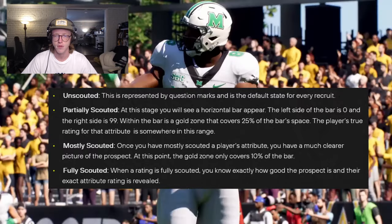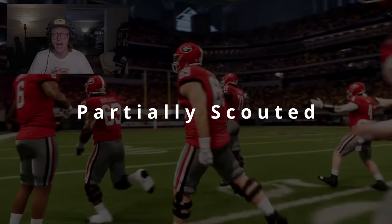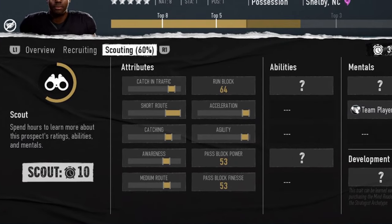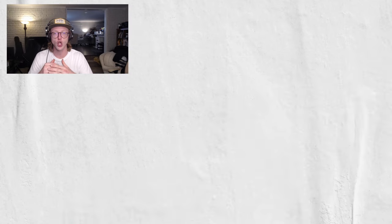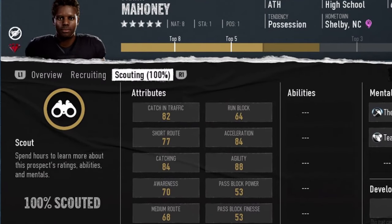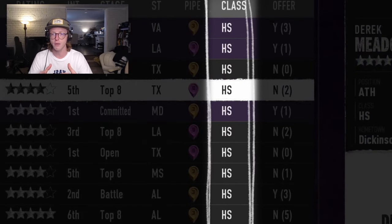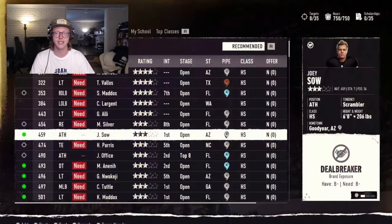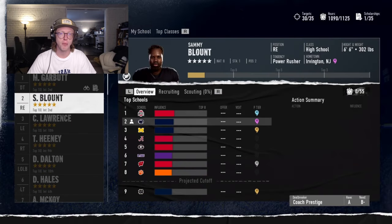The four scouting states are: Unscouted — represented by a question mark, the default state for every recruit; Partially Scouted — a horizontal bar where the left side is zero and the right side is 99, with a gold zone covering 25% of the bar's space, indicating where the player's true rating falls; Mostly Scouted — the gold zone narrows to only cover 10% of the bar, giving a much clearer picture; and Fully Scouted — the player's exact attribute rating is revealed. Each time you scout a prospect, you reveal a limited amount of information. Sometimes scouting will fully scout an attribute, while others will only be partially scouted. Each scouting action also reveals physical and mental abilities.